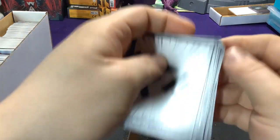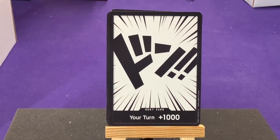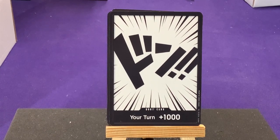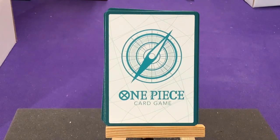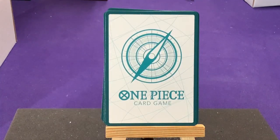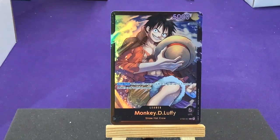Right off the bat we'll have our 10 DON!! cards. Those are going to be the same as any of the DON!! cards you would have had from any of the other starter decks or booster packs — nothing extra special about them. They have the green compass on the back, as opposed to the red one for the leader and the blue ones for the main deck, just to help show which cards are which so you don't get them mixed up.